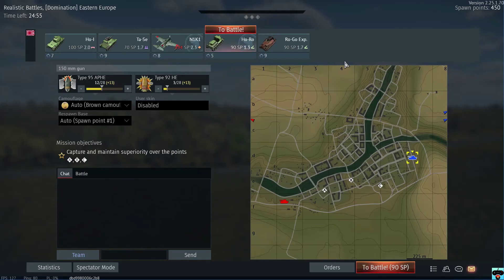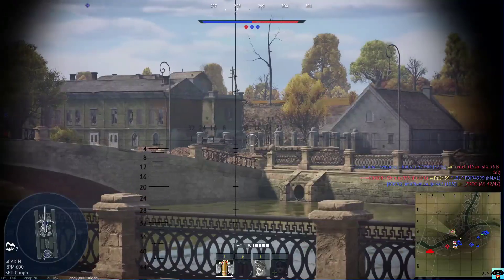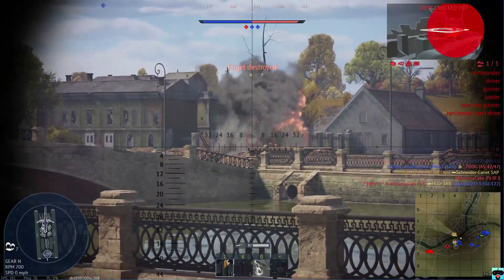This is actually a pretty good map — I like this one. This is Eastern Europe. I'll spawn in on the Logo. I am very slow so I'm not going to go to Charlie. I'll sort of support on Bravo and just be careful of my right flank. Okay — that Panzer is destroyed.